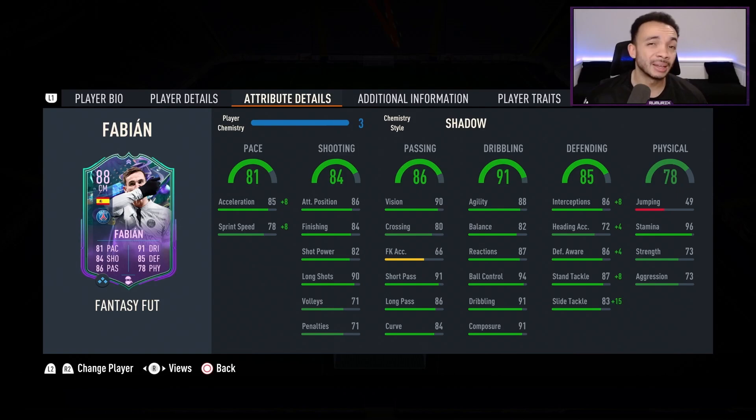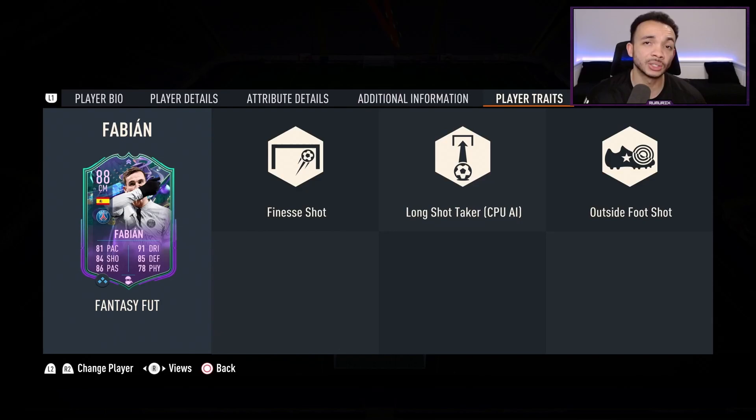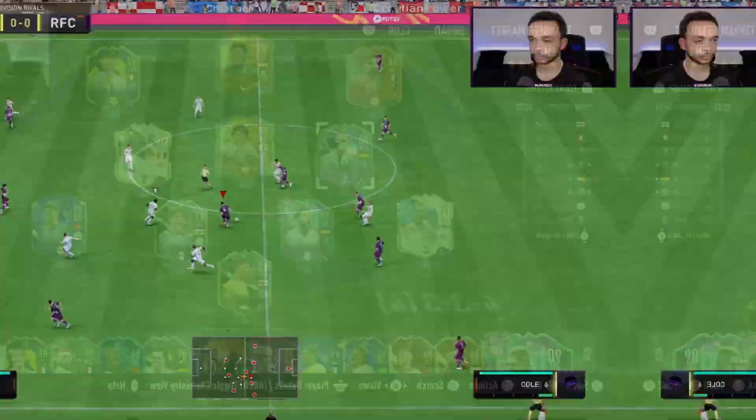He's got 49 jumping — he basically jumps underground — but stamina is 96, strength 73, aggression 73, a little bit low but we'll see how that impacts him in game. He's got finesse shot, long shot taken, and outside foot shot traits — good traits. I'll be playing him next to Vieira in a 4-2-3 narrow, so let's see how he plays.